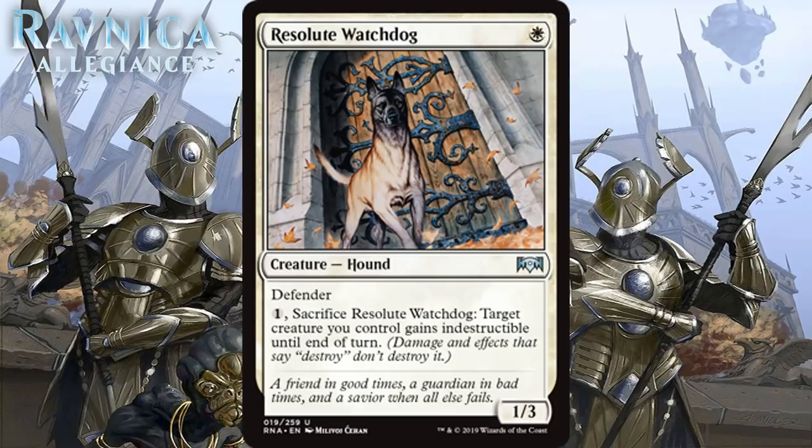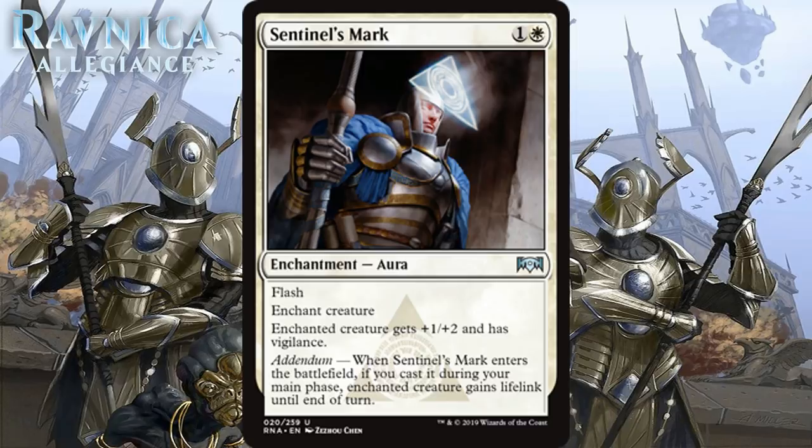Next we have Resolute Watchdog, which for 1 white mana is a 1/3 hound at uncommon with Defender. It has an activated ability where you pay 1 generic and sacrifice it to give a creature you control indestructible until end of turn. I don't think this is very good. I know it can block Grizzly Bears, but so can lots of 2-drops that can actually attack or trade with the creature. It has an ability that could come up sometimes, but that doesn't equate to being a card you're happy to have. I know Orzhov has a sacrifice theme, but mostly you want to be sacrificing your creatures with Afterlife, not this. I think it's the kind of card that's pretty easy to cut from your deck, which makes it a D+.